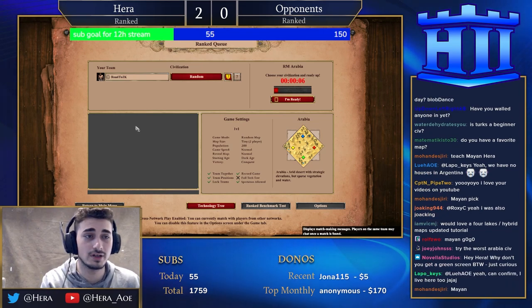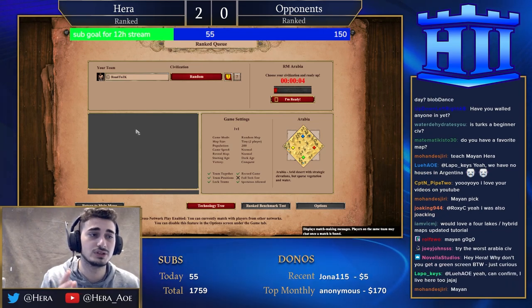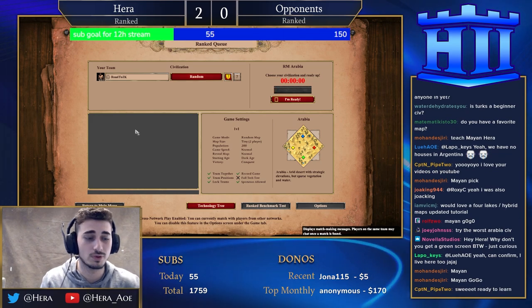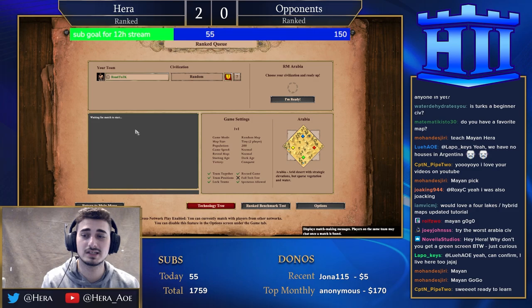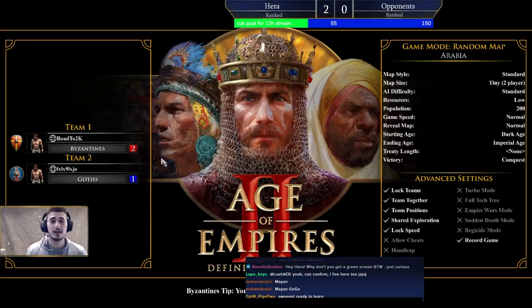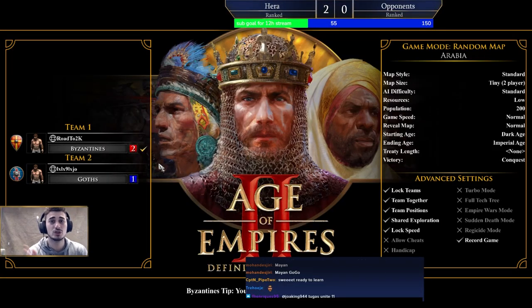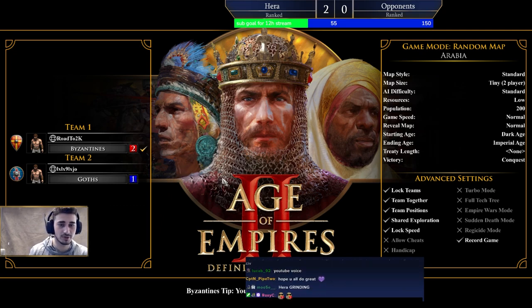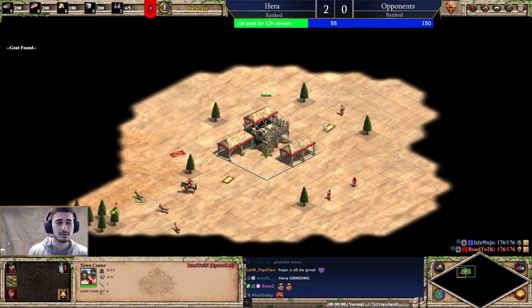Hello everyone, this is going to be another episode of the Road to 2K guide. We're going to hop right in and I'm going to run you through 1100 to 1200 elo. We've got Byzantines this time around, so we're going to go ahead and just hop right in.